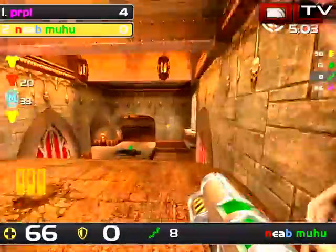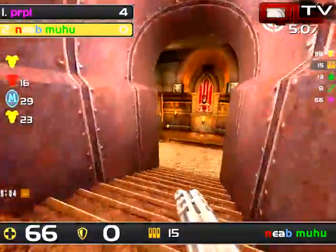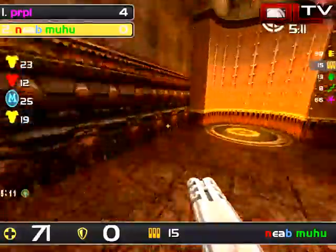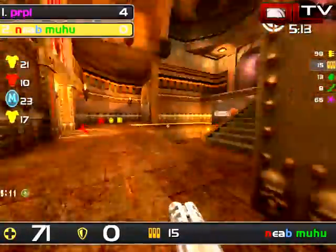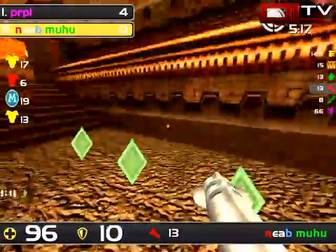Nice rail, but now he can be railed off. I like the silence choice. Moo-hoo pulling the splinter saw here, doing a good job evading and staying alive.